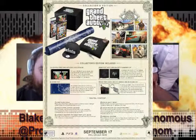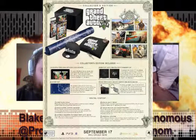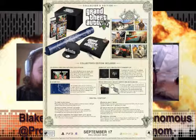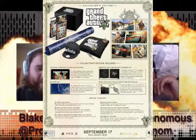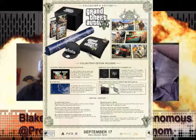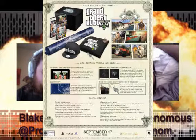With the collector's edition you also get a security deposit bag with logo key, which is basically a stash box with a lock - probably easily breakable, but it's got the Grand Theft Auto 5 label on it. You also get custom characters for Grand Theft Auto Online, which kind of confirms GTA Online. And you get a Grand Theft Auto 5 New Era 950 snapback cap.